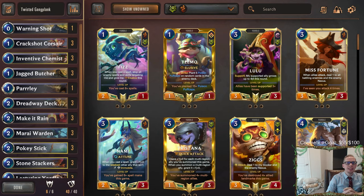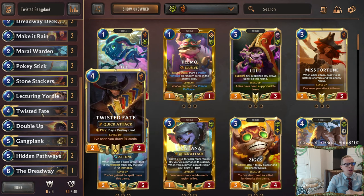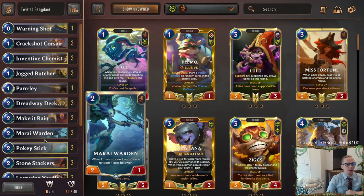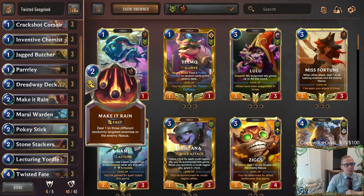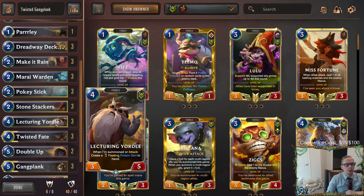Welcome everybody in Twitch chat and on YouTube to a rank-up Friday stream. We're going to be playing three good rank-up decks. We're going to start with Twisted Gangplank, then Zillion Echo - two decks we've recently gone 5-0 with in the last couple of weeks. So we're going to replay those and see if we can continue the success we've had with both of those decks.